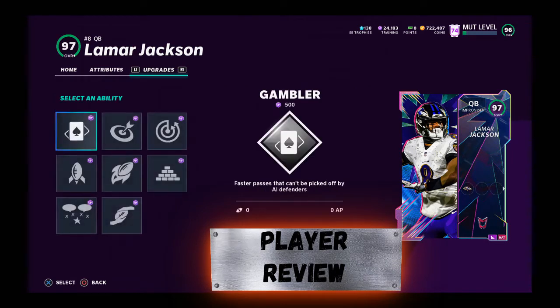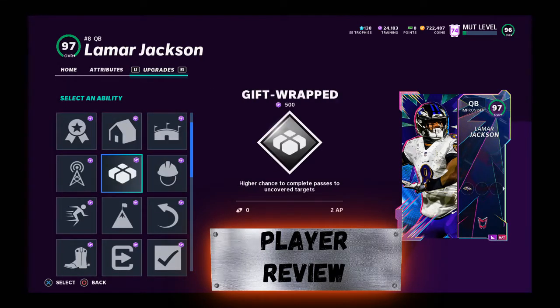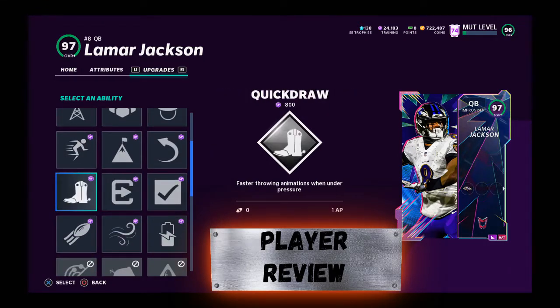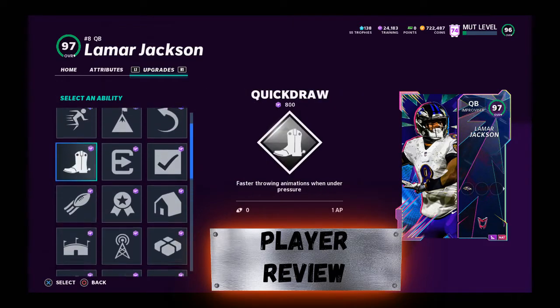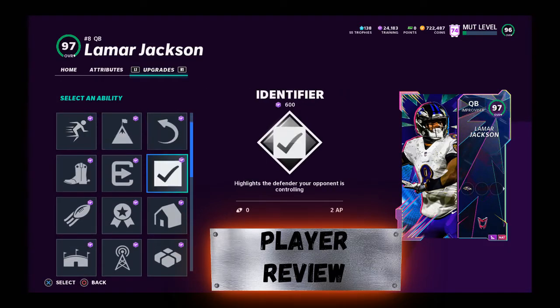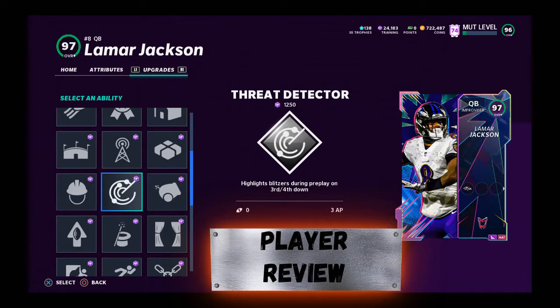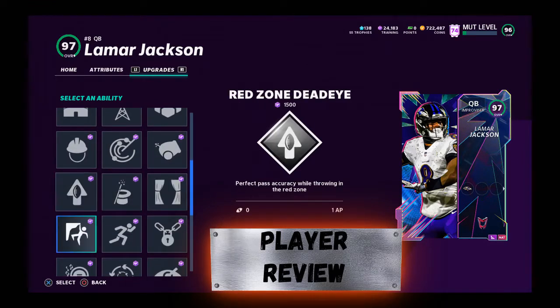We're gonna start this video off with great news — this guy actually gets hot route master, but he does have to be powered up to a 98. Lamar Jackson needed the upgrade, got an upgrade. He had the snow beast, had to put the food in there and all of that. This card needed this upgrade for the abilities, and he's here.